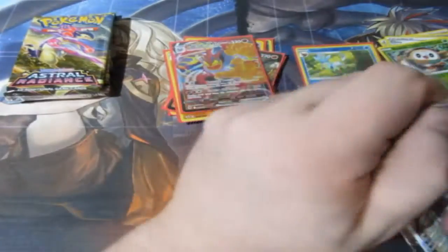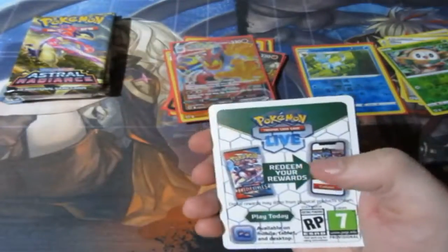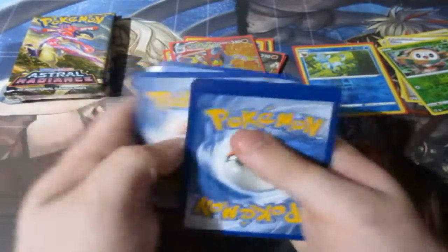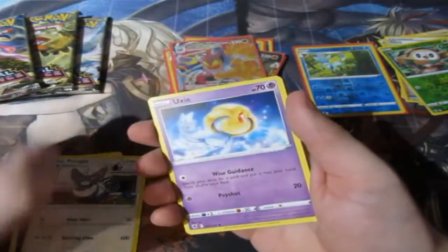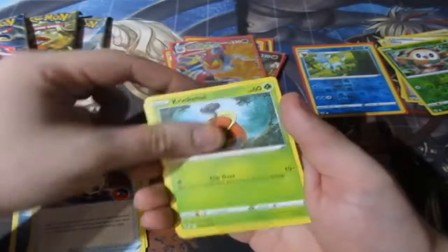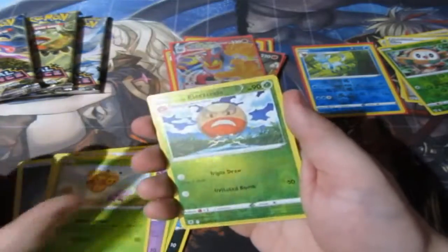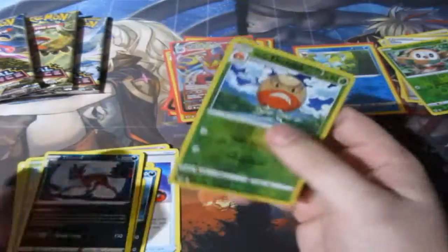Next pack — can we keep it going? I need to hurry up a little bit though, people, because my battery is running low for some stupid reason. I had it all charged up last night — for some reason it just wants to die today. We've got three packs left. Purrugly, Uxie, Lotad, Kricketot, Qwilfish, Scyther, Togepi, a Reverse Foil Rare Electrode, and a non-holo rare. Reverse Foil Rare — I'll take it.